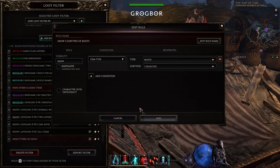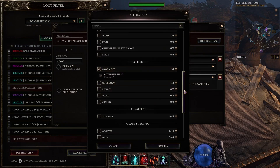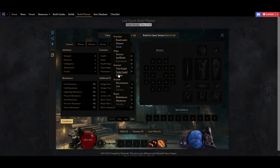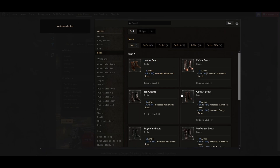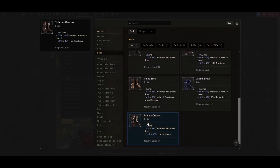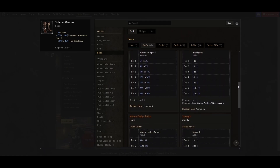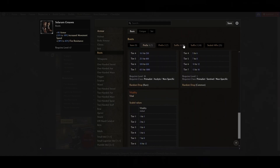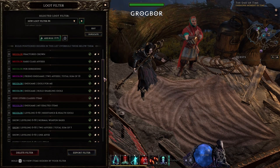The best way of checking what affixes can spawn on an item type will be the Last Epoch Tools character planner. First, we have to select our mastery — it will filter out all non-usable affixes. Let's start with boots again. After we click on the boots slot, it will let us pick bases. You can choose any normal one. Now check the list of prefixes, note the ones you like, and then do the same for suffixes. In the loot filter, just add those affixes and set the default strictness to 2 affixes with a total sum of 5.